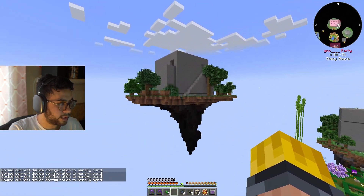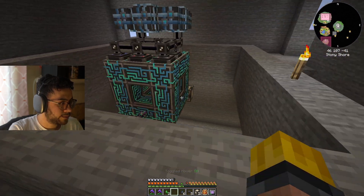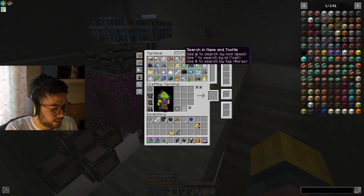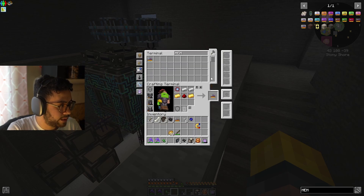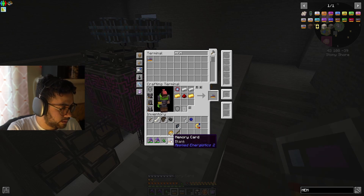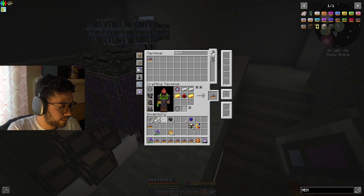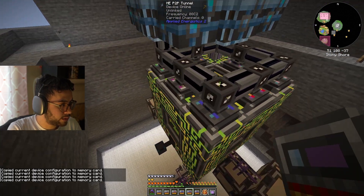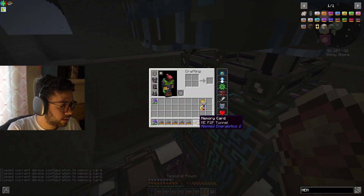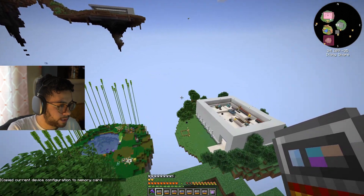I might have to make more — I guess I need one memory card per P2P tunnel. Let's create some more memory cards. The goal is to get more channels into our building over there. I'm going to configure them: one, two, three... all the way to seven. Copied current configuration to memory card.